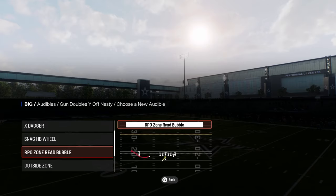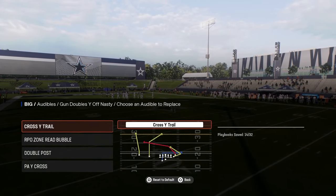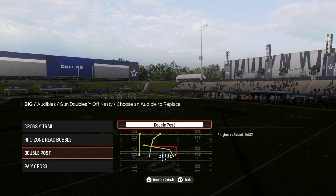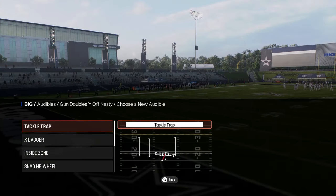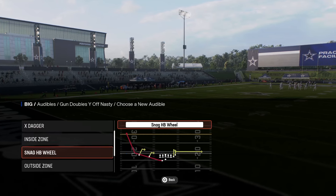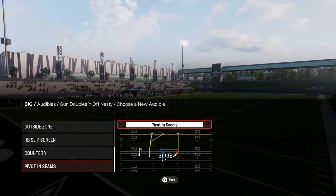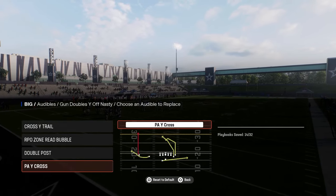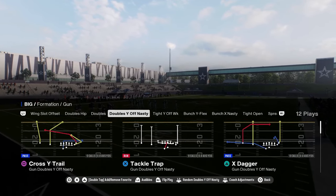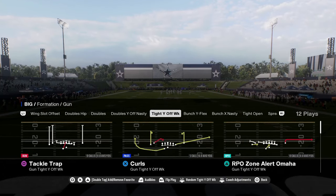You have a really unique RPO in this formation with the RPO zone read bubble. You have cross trail - a lot you can do with this play. Double post - a lot you can do with that play. If you want to get kind of crazy, you have the tackle wide trap, which is kind of a unique run, a really nice wheel route from the snag play or a pivot route. So whatever you want in this last audible slot you can have, but that is kind of a unique formation in this playbook.